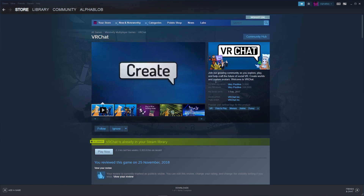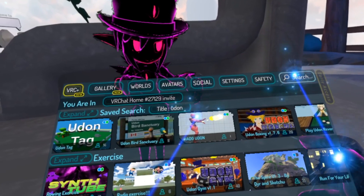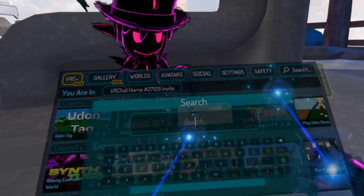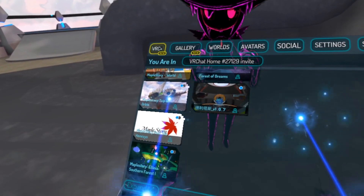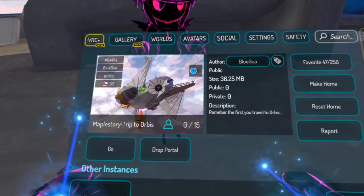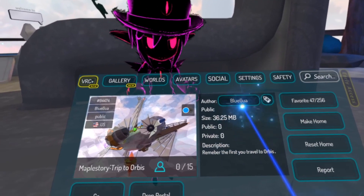So you're going to want to download VRChat for this. Once you have it downloaded, you just click play now. And once you're on, you're going to want to open your menu, go to worlds, and search for MapleStory. A few options are going to pop up — this one's my personal favorite: MapleStory trip to Orbis by Bluga.